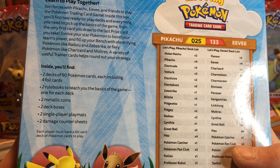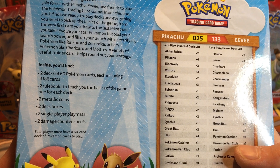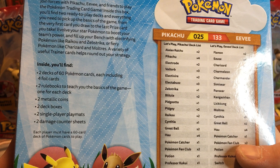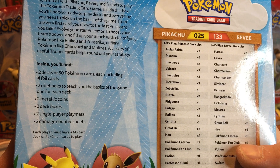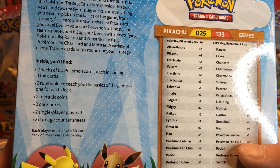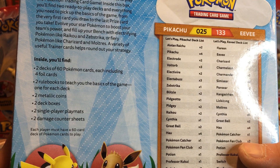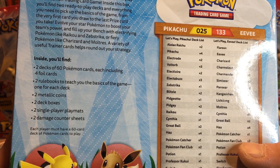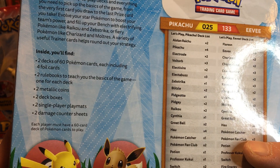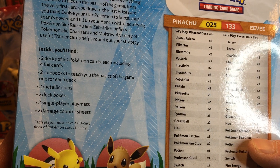Evolve your star Pokemon to boost your team's power and fill up your bench with electrifying Pokemon like Raichu and Jolteon to strike, or fiery Pokemon like Charizard and Moltres. A variety of useful trainer cards help round out your strategy. Inside you'll find two decks of 60 cards.